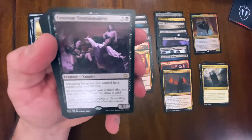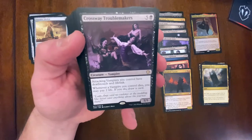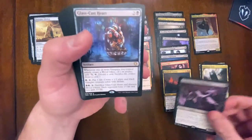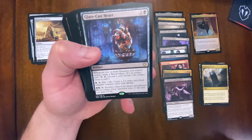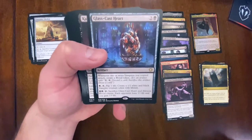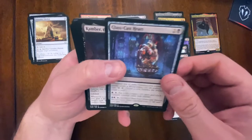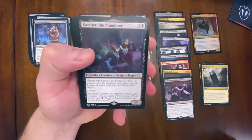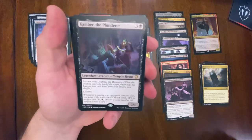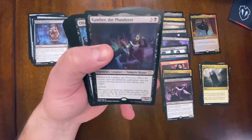Back to creatures - Crossway Troublemakers gives each vampire you control deathtouch and lifelink, which is awesome, and when a vampire you control dies you may pay two mana to do something - definitely staying in the deck. Glass-Cast Heart creates blood tokens, and the bottom ability lets you sacrifice it along with 13 blood tokens and each opponent loses 13 life. That's pretty funny. Camber the Plunderer - not seeing a lot of ways to make blood tokens though, so we'll need to support that theme.